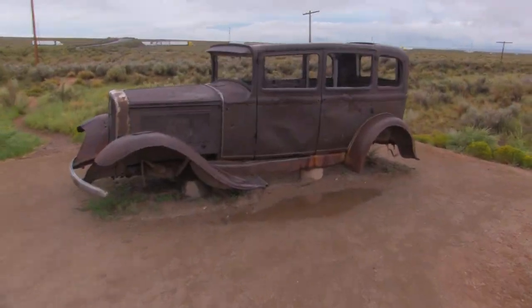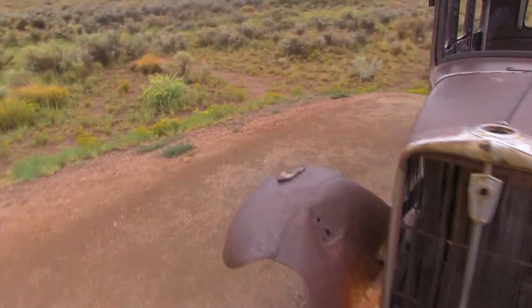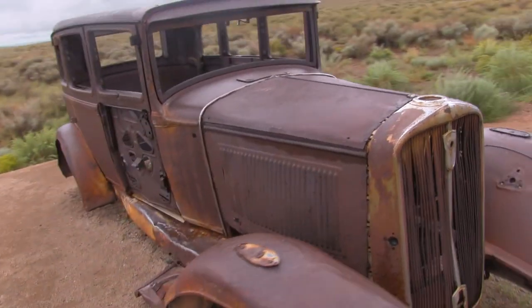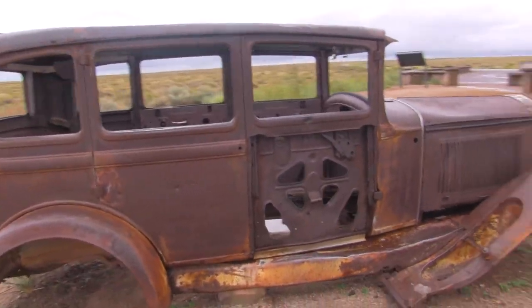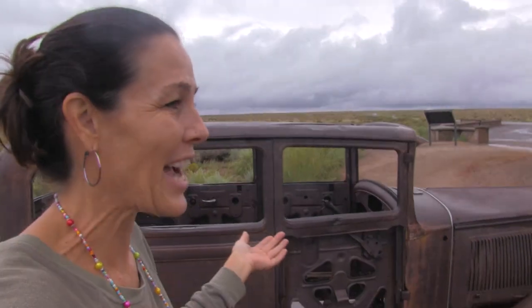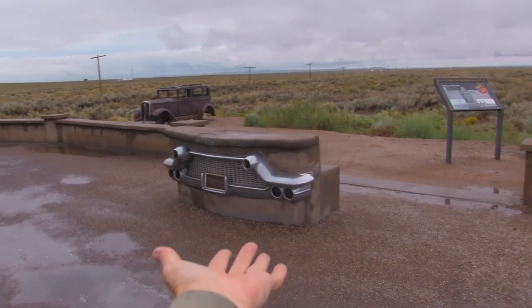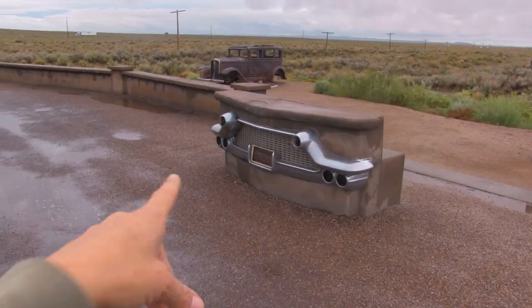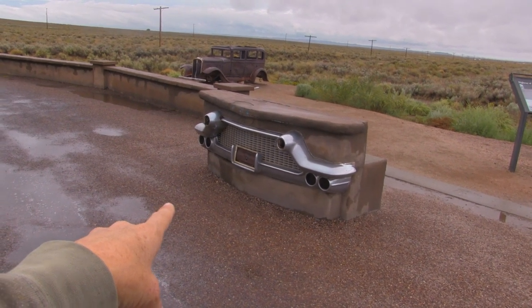There's a 1932 Studebaker out here that marks the spot where the original Route 66 crossed the Petrified Forest National Park. Route 66 was actually established in 1926, so in a few years we're about to have its hundred-year anniversary. And look at the cool bench they have built here - that's the front grill off an old car. So neat.